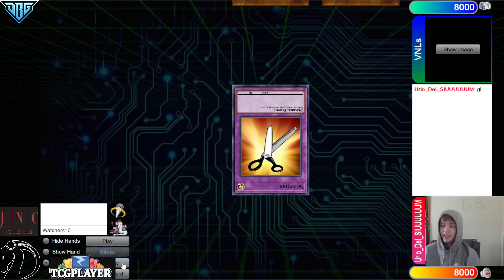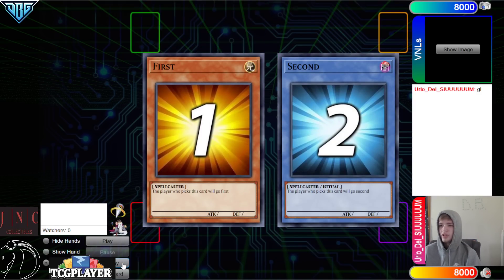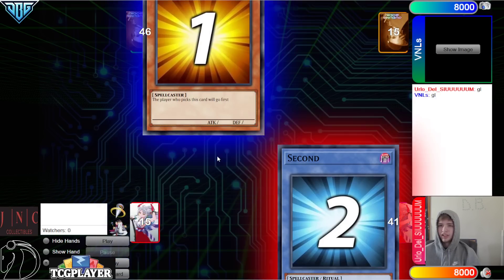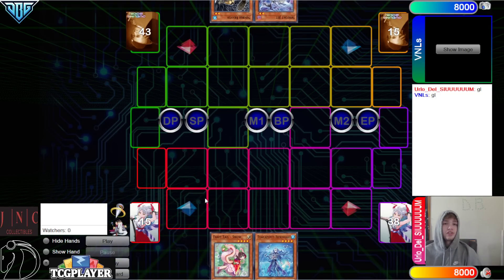We're going to see VNLS win the rock, paper, scissors shoot, and they will decide to go first. 41 versus 46, opening hands.